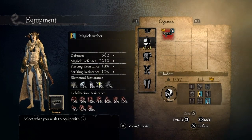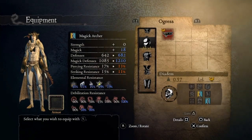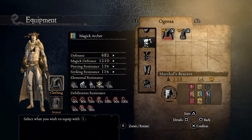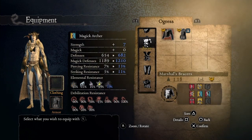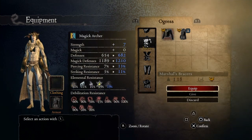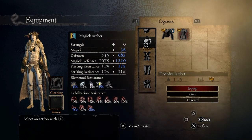For the headgear we're using the Diadem, which increases our magic by 10 points. For the chest clothing, we're using the Martial Bracers, which increases our strength by 7 points, but it's not required since we're not using physical damage, just magic. We're using the Trophy Jacket, that increases our magic by 20 points — yeah, 20 points, that's right.